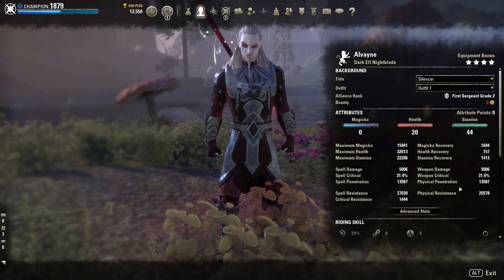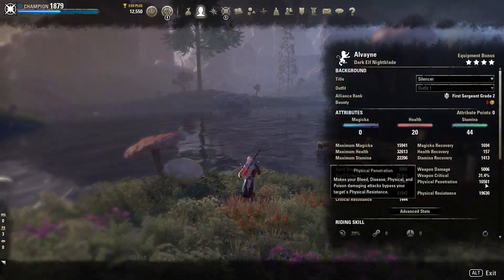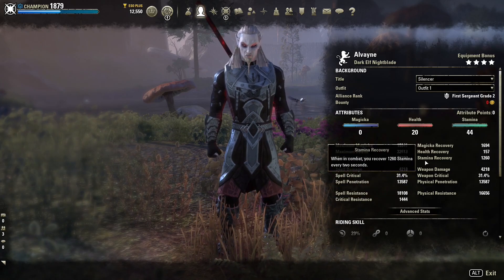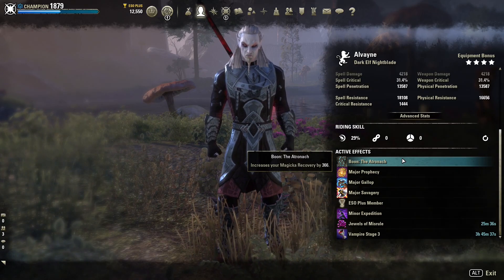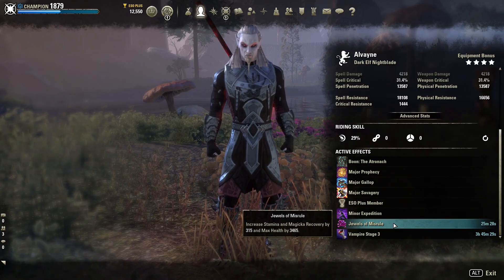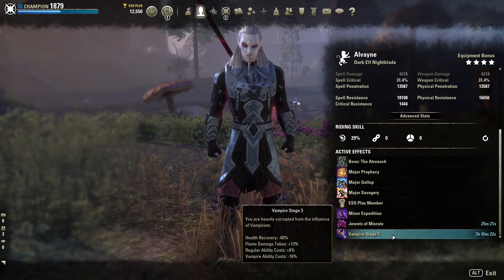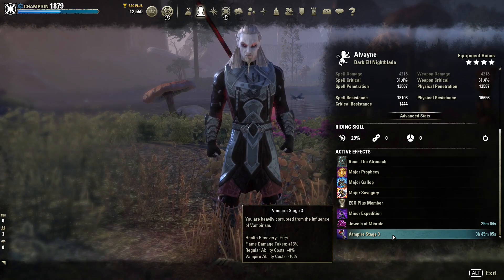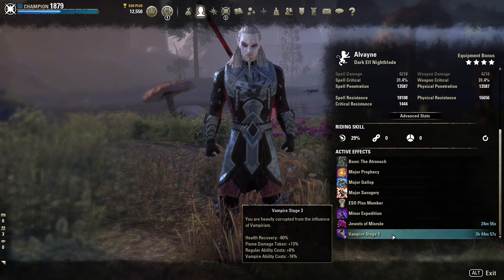We have 31% crit and a huge amount of penetration — usually 15k to 16k when running forward. It goes down when you go back because that Nightblade passive is weird. Then 21k to 22k resistances and 1.4k crit resist. We're using the Atronaut Munderstone for extra magicka recovery, which really helps with our heals and our cloaks. We're using Duels of Miserable Food for increased stamina and magicka recovery. And we are Vampire stage 3, which is good for the undeath passive and the Strike from Shadows passive that gives us more damage when we leave stealth. This is also why Dark Elf can come in handy — it increases our fire resistance where Vampire increases flame damage taken, and there are a lot of DKs about with fire damage.